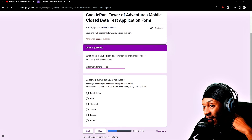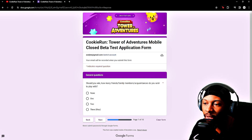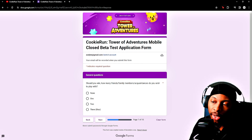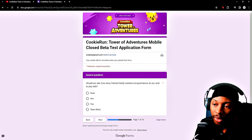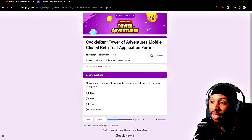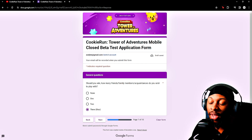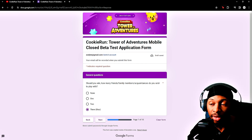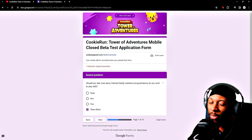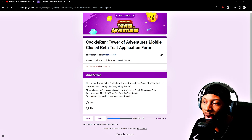They also ask for your country, so select USA or your respective country. Then it asks: if you win, how many friends, family members, and acquaintances do you wish to play with? This is a really important one — I'm going to pick three, which is the max, to formulate a full team. If they give out extra access, I'll try to hand those out to community members who don't get in. I've never seen a game ask how many people you want to play with if you win — make sure you fill this out because it's a required field.